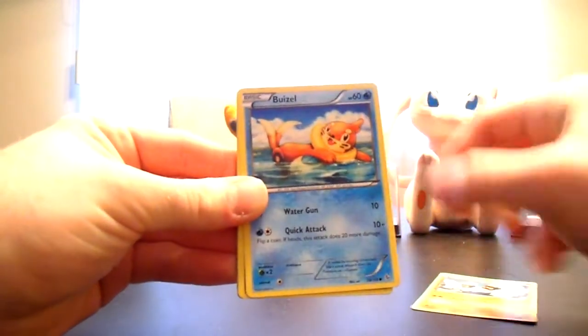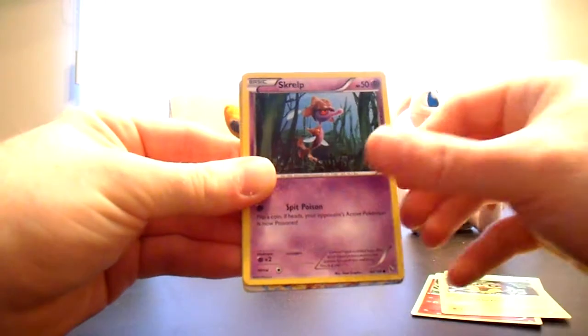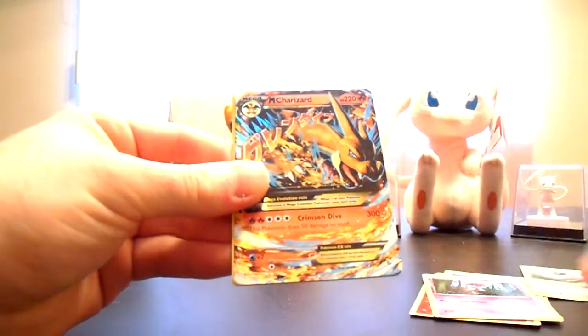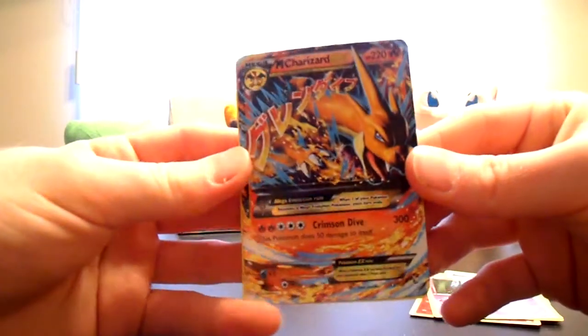We've got Binnacle, Bweezil, Spritzy, C-Dot, Skrull, Fletchling Reverse, and a Mega Charizard EX Normal Ultra Rare.